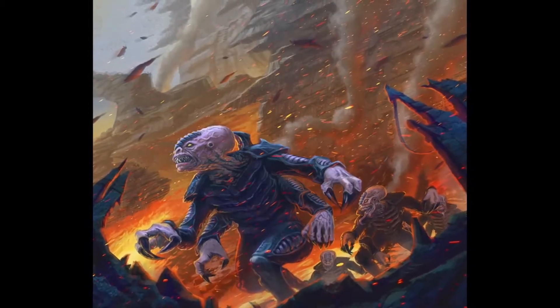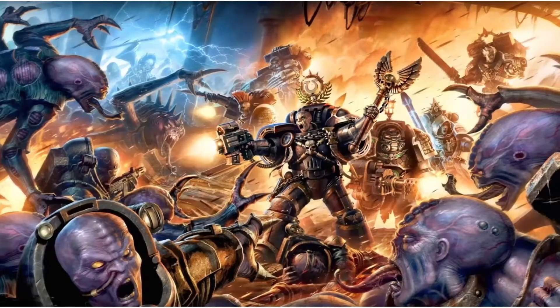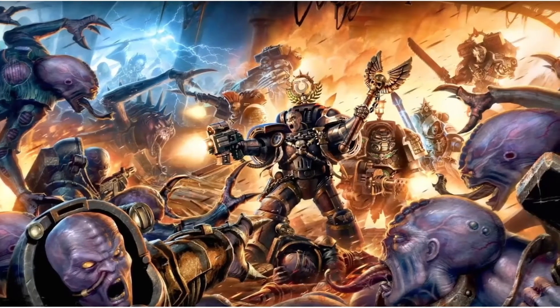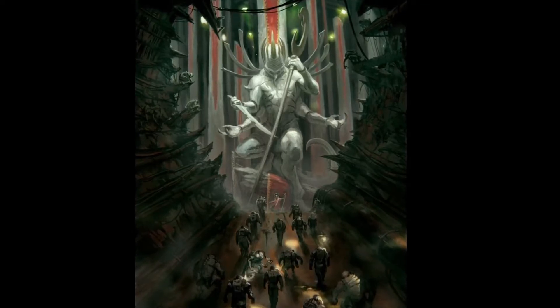You get to select a world to overthrow, with different benefits depending on your current brood cycle. The agendas allow you to follow that brood cycle, and as you gain influence there's a chance your forces can be discovered. There is a day of ascension scenario where your forces rise up and try to take over the planet. I'll be covering these crusade rules in more detail in a future video.